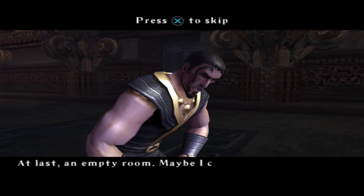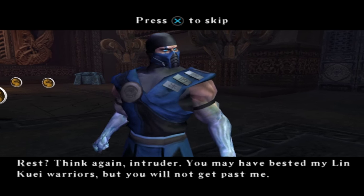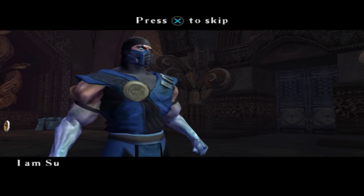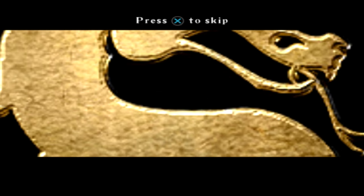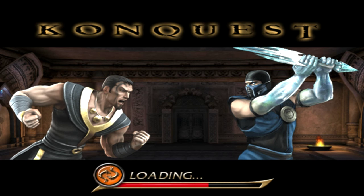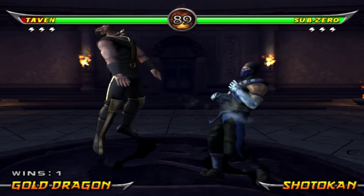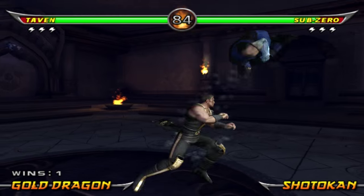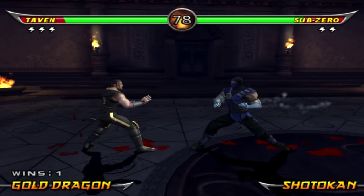At last, an empty room. Maybe I can rest? Think again, intruder. You may have bested my Lin Kuei warriors, but you will not get past me. And you are? I am Sub-Zero, Grand Master of the Lin Kuei. And you are trespassing. Fight! So we need to fight Sub-Zero. There is no rest for Taven, especially in the Lin Kuei Temple. Love that costume, Sub-Zero — very, very good costume. Sub-Zero isn't too bad, just gotta focus and get my groove going.